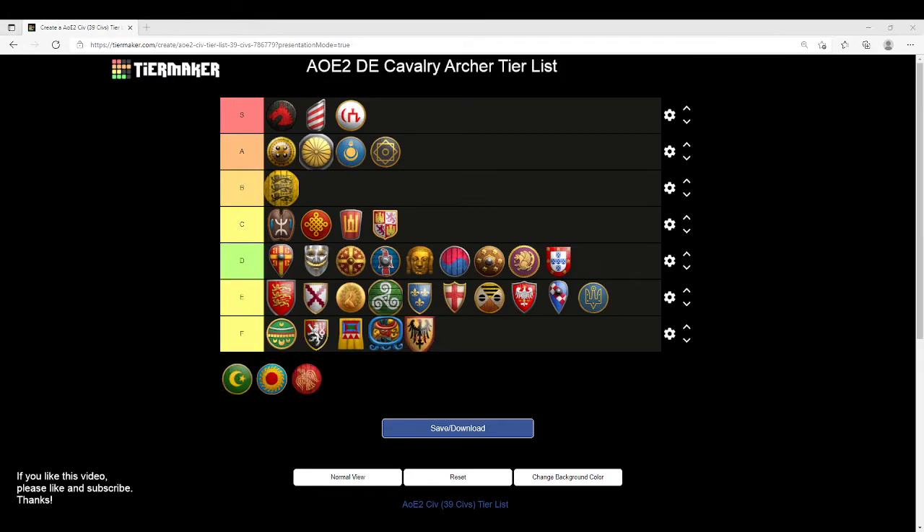Teutons are going to go into F tier — even worse than E tier. You're missing Bracer, Thumb Ring, Parthian Tactics, the last armor upgrade, Husbandry, and you don't even get Heavy Cavalry Archers. Stay away from this unit — I can't imagine any scenario where you would make any sizable quantity of this unit for any purpose. Stay away.